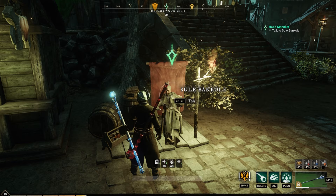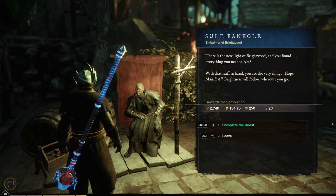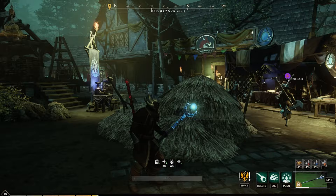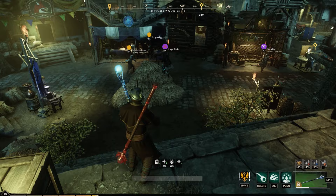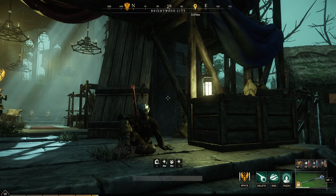I've unlocked corrupted life staff. Sule Bancolay: there is the new light of Brightwood. And you found everything you needed. Yes. With that staff in hand, you are the very thing Hope Manifest — brightness will follow wherever you go. Quest complete. No gear that we actually can use, guys. But this is where I'm going to wrap up this video. If you want to see more of my quest progression or my let's play here in New World, just hit that subscribe button — it would always help out a lot. I do hope you enjoyed this episode and I'll see you in the next one. Bye-bye.